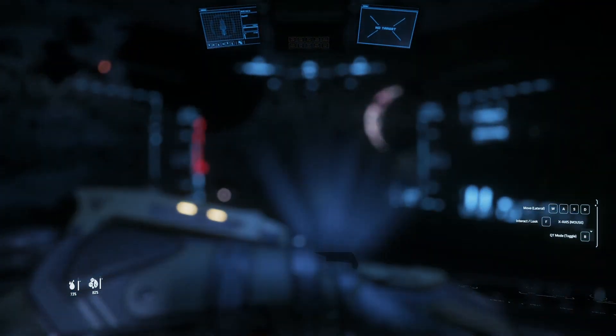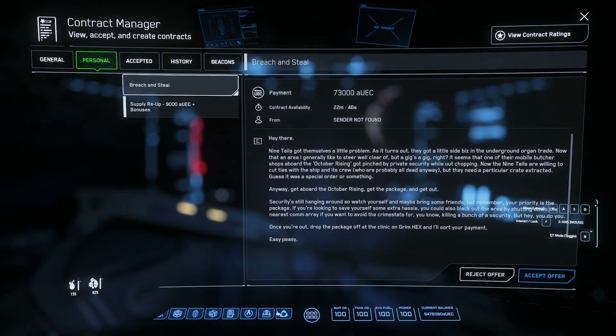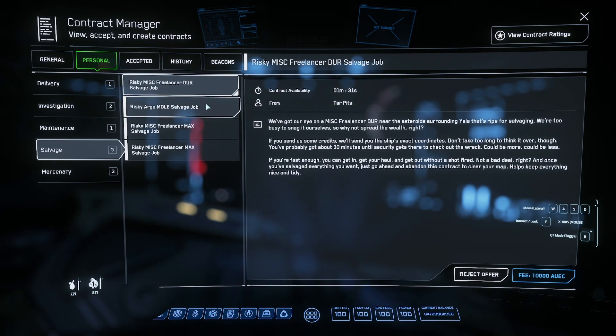To do these risky salvage missions, we need to go into our Mobiglass and down into Contracts Manager, then go into the Personal tab and down to Salvage. There'll be a list of them here. Some of these will be over at Hurston, so if you want to do them at Hurston make sure you are over there, because you don't want to be quantum jumping from Crusader all the way over there.